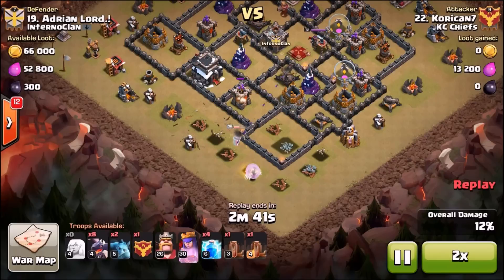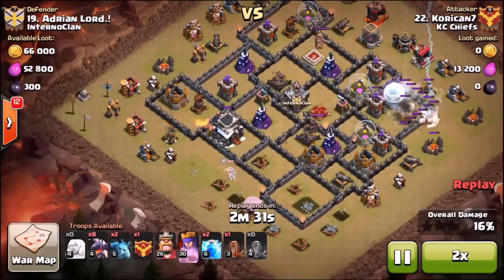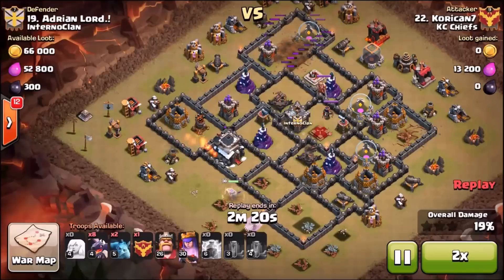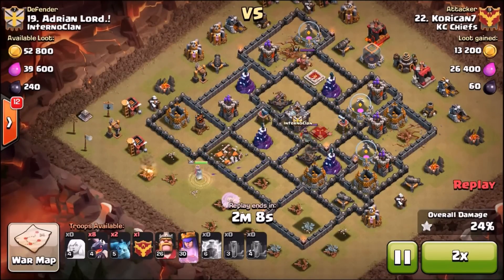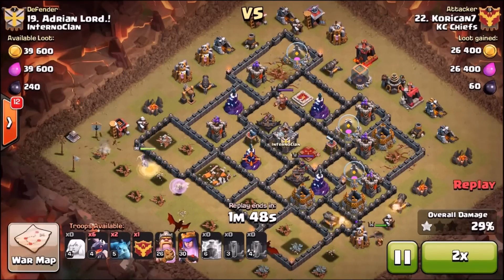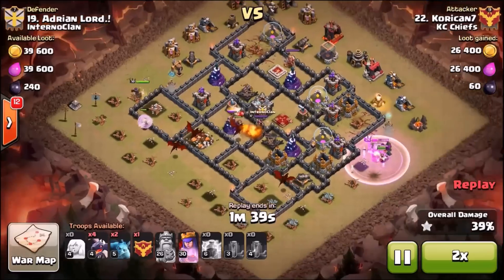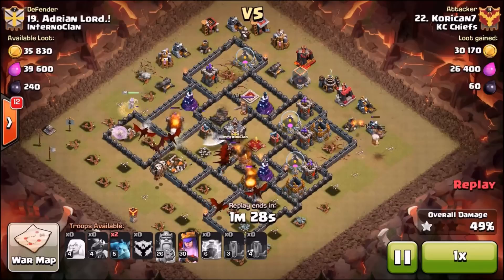This isn't the greatest base design - all four air defenses are on the outside. With the extra 30 seconds we get now, you can take a little more time and have the queen walk. If they have exposed air defenses, just like at town hall 10, that's the good thing about the new update - we're seeing more creativity at town hall 9. Town hall 9 got a little bit easier, so now it's about getting creative with newer attacks coming out.